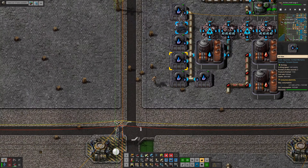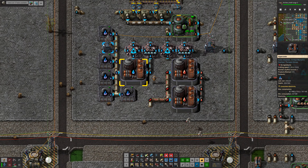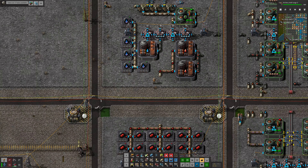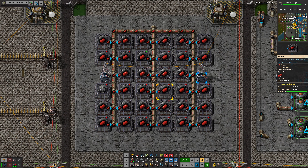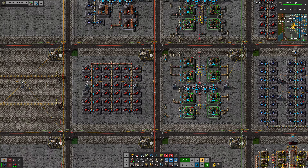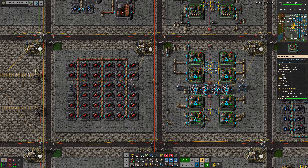Then we have this module here which is making liquid nitrogen to power the beacons, and it's making liquid oxygen which is then used for the rocket fuel. And lastly this is making the oxygen needed to make liquid oxygen. As far as I could tell this entire build is ratioed out correctly for Tier 3 modules in all the machines where I've inserted them.